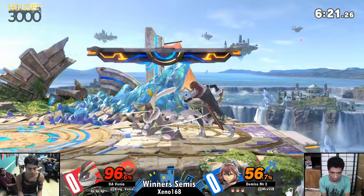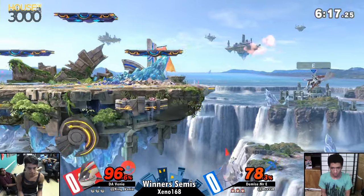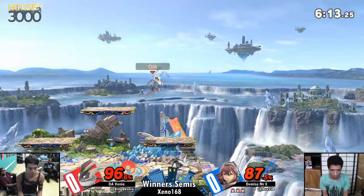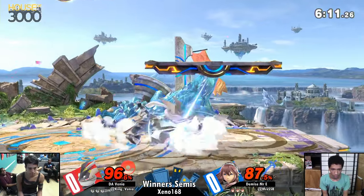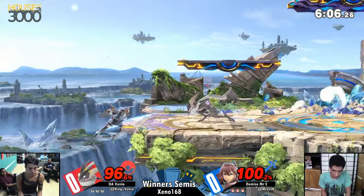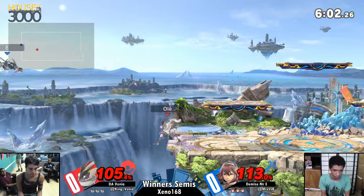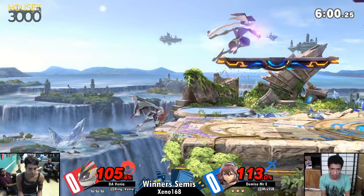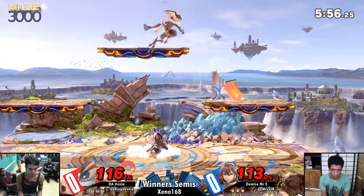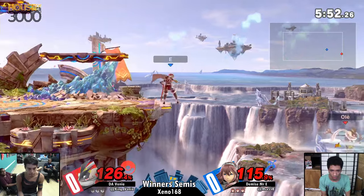Typically Mr. E is a lot of the same way, but Venia always seems to just outclass me. So I'm curious to see what Eric does to change things up here. Neutral getup is something I want E to watch out a little bit more for. Venia excels at catching neutral getup with dash attack every single time — it's basically a free punish for him, and if he gets the right hitbox, you can actually link it into a fair.